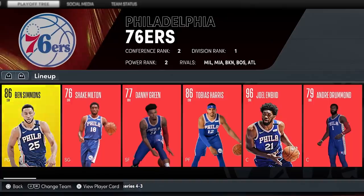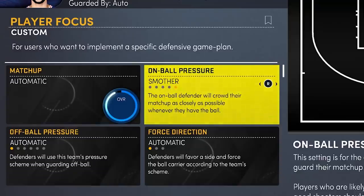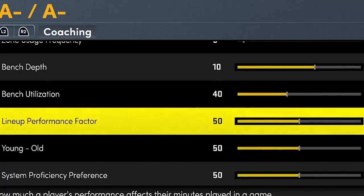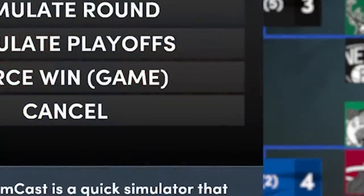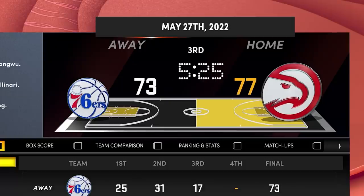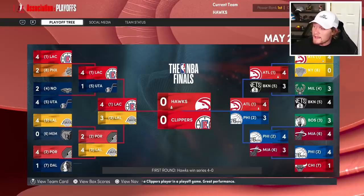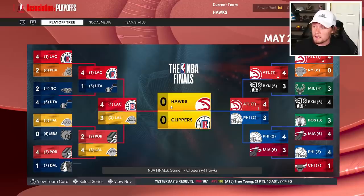Ben Simmons — I used to be a big Ben Simmons fan, but he's been making me mad in real life. Game plan: on-ball pressure, give him a gap, play a lot of help defense because they don't have a lot of shooting. We're definitely going to protect the paint against this team. Game one is us, game two is the Sixers, game three is us, game four is the Sixers, game five is the Sixers — it's going to game seven. Very close, back and forth. We got it! We're going to the NBA Finals! The Atlanta Hawks in the NBA Finals — honestly, I can't even call it that crazy. The Hawks took the Bucks to five or six last year, so they definitely proved me wrong.